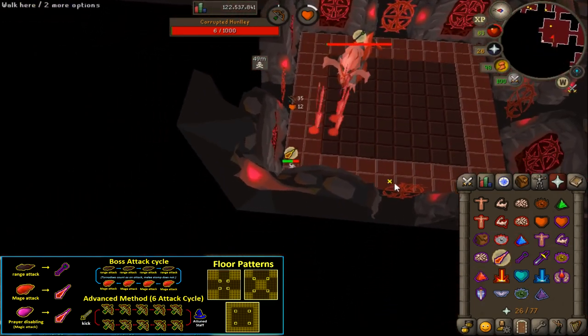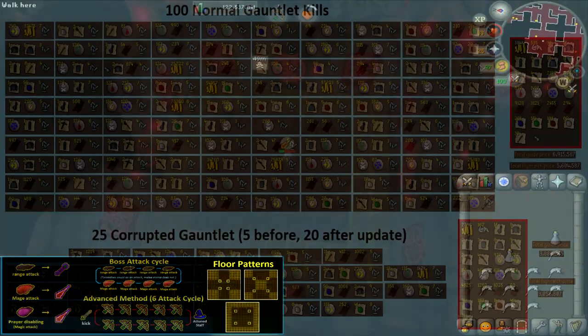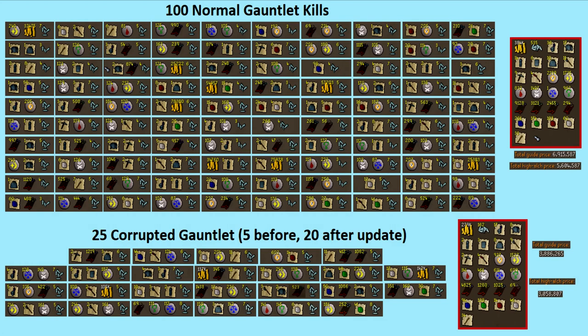Once the boss is dead, you can open the chest and collect your reward. I did a total of 100 normal and 25 corrupted gauntlet kills. The normal loot added up to 6.9 mil with 1 unique, a crystal weapon shard. The corrupted kills added up to 3.9 mil with no uniques. The loot was not that great, but it does have quite a few alcables including several useful rune and adamant items for remote clues, so this could be useful for Ironman.